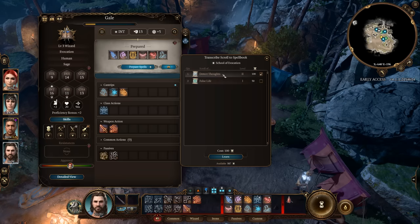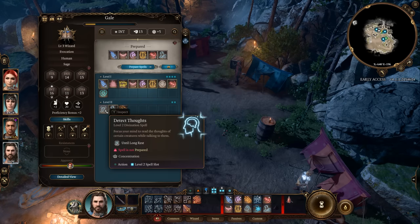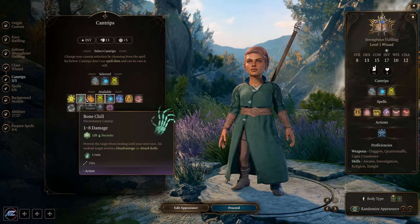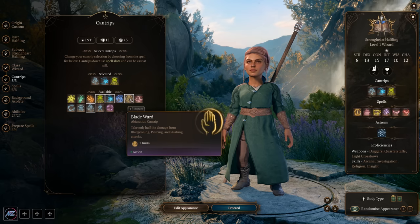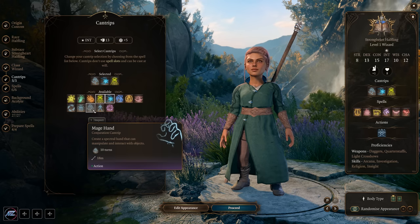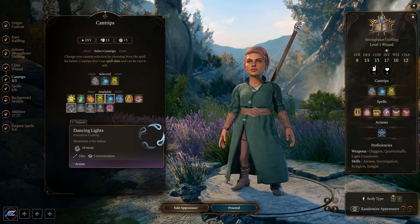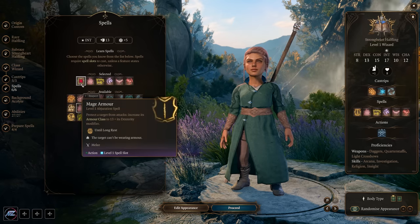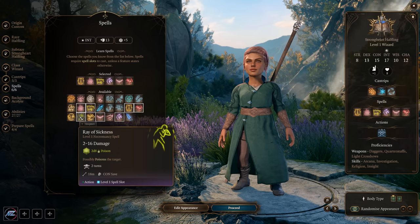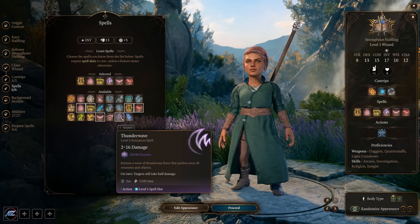Spells and cantrips are the core of the wizard kit. You can also learn spells from scrolls. For cantrips, fire bolt, acid splash, and ray of frost are great ranged damage options. For spells, mage armor is an absolute must — it increases your armor class by three. Magic missile is amazing: it does force damage, always hits, and scales as you use higher spell slots. Ray of sickness and ice knife are good ranged options, and thunder wave can push enemies away from you.